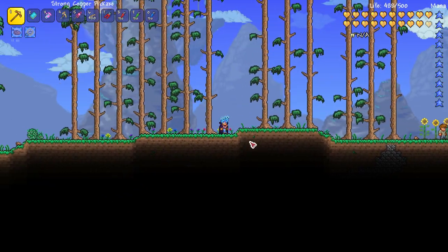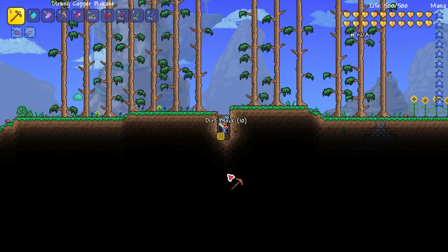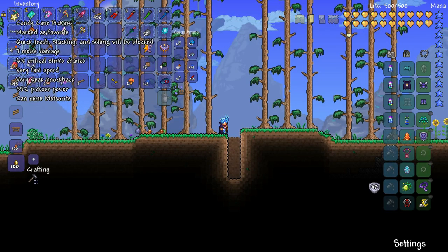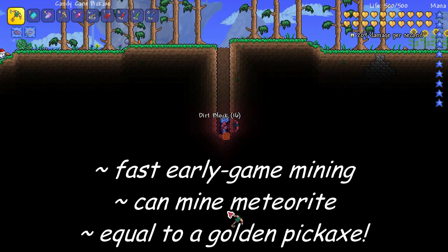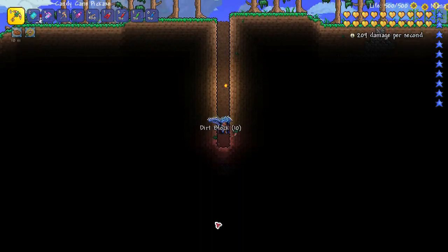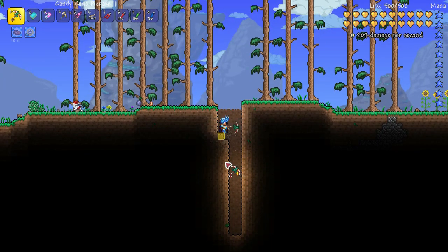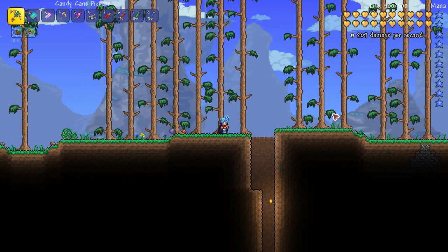When you start a new character, one thing that can be quite tedious is that your copper pickaxe has about the mining speed of a snail having a siesta on a warm summer's day — needless to say, it's excruciatingly slow. That's why coming in at number 2 on my list is the Candy Cane Pickaxe. This is like upgrading to a gold pickaxe straight away — the mining speed is just superior to the copper one. It can also mine meteorite, which means if you can get to a Crimson or Corruption biome and blow up an orb or heart, you can mine meteorite and get a full space suit and a Space Gun within moments of starting your adventure if you're lucky enough to get this pickaxe early. That's why this amazing little pick of power is number 2 on my list.